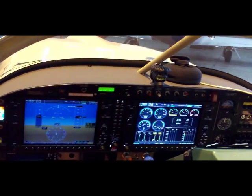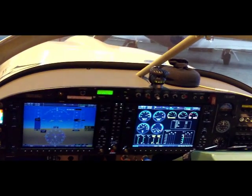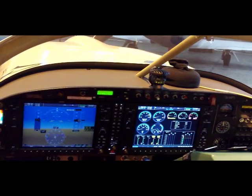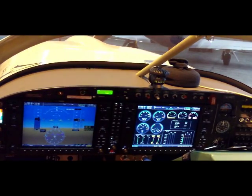Engine: 4.0 EGT, 4.0 CHT, electrical stuff. If you want to lean the engine, just go to lean assist and then you can just get all the graphs up and lean it like a demon.